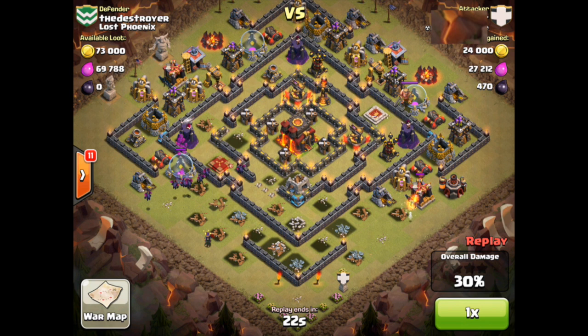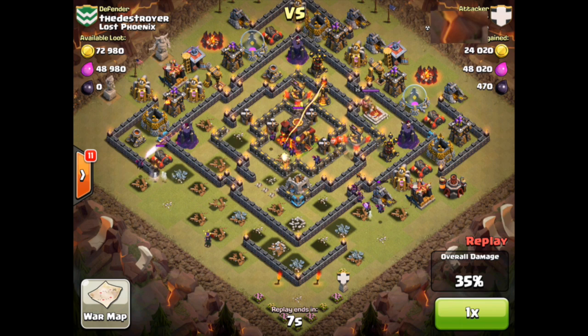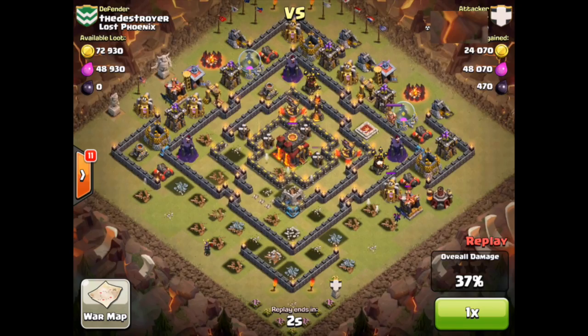From what I've seen, your minions can get you closer to 50%, and with really good attackers they sometimes will actually achieve 50% with just the balloons and minions. Then for the third and final stage of the attack you have your king and your queen — they go in, target that town hall, and get you the second star. In this attack we never see the king and queen, but I wanted to show it anyway to highlight the splash damage issues.